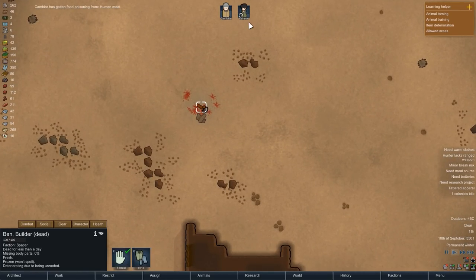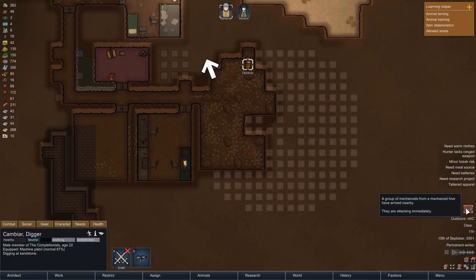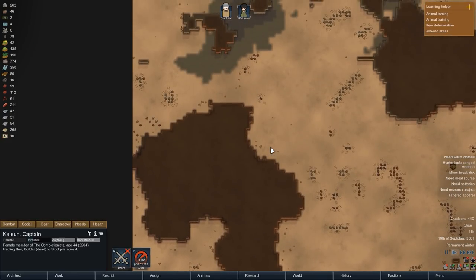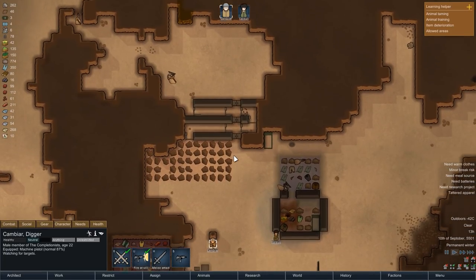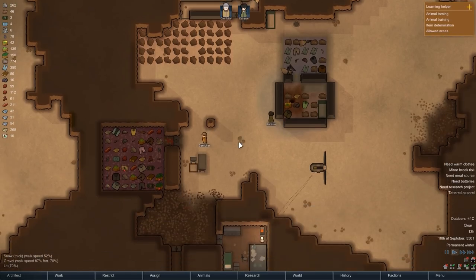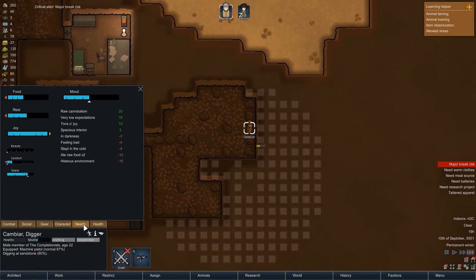Ben has died and that means Kalian can haul his body back to the base. It looks like we might have to call her off though, because once again we are being attacked by Scythers. We were already able to handle two of those in the past and I think we will be able to do so again, but let's take up defensive positions anyway. Once again none of the attackers make it through, and so Kalian and Kambiar can continue to go about their business. Kalian can finally haul Ben's corpse back to the base while Kambiar is making some decent progress in the storage room.